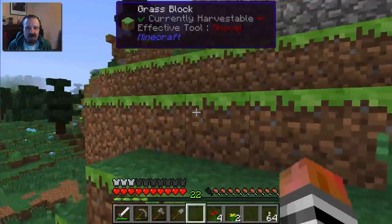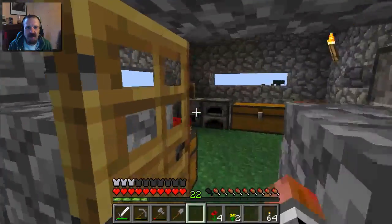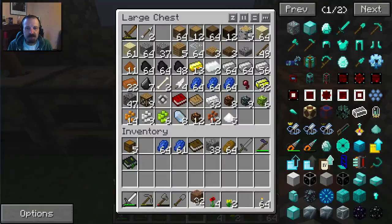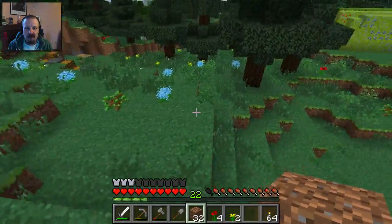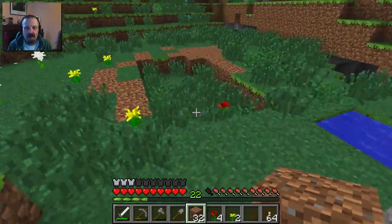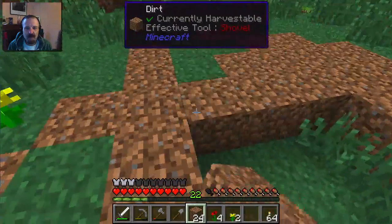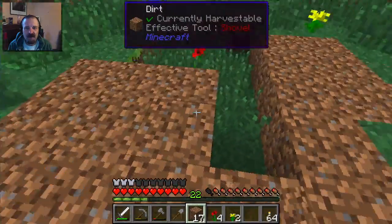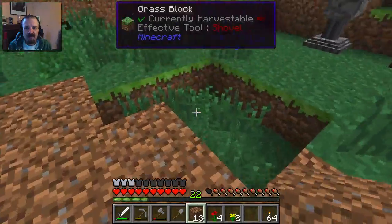Buildcraft has Minecraft Joules, although it's transitioning over to Redstone Flux. Thermal Expansion has Redstone Flux. Farmcraft has vis, which is kind of like power in a Magic Mod. Industrial Craft has EU. Anyway, so Botania has Mana - Mana is the power system for Botania.